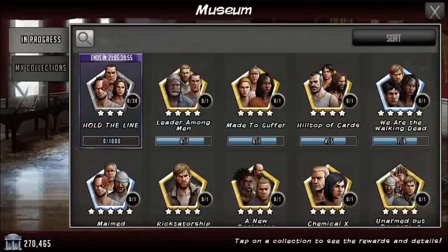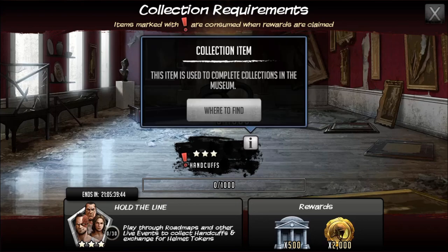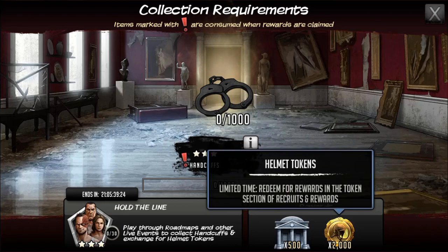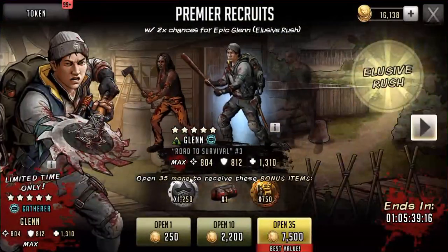This looks a bit interesting — it actually kind of came out of nowhere. I don't know if it came on the Russian site first, haven't checked that in a while. You're going to get these handcuffs from events and roadmaps; it didn't say raiding, so unfortunately we're not going to be able to get them from raiding. You need about 1k handcuffs to get 2k helmet tokens.